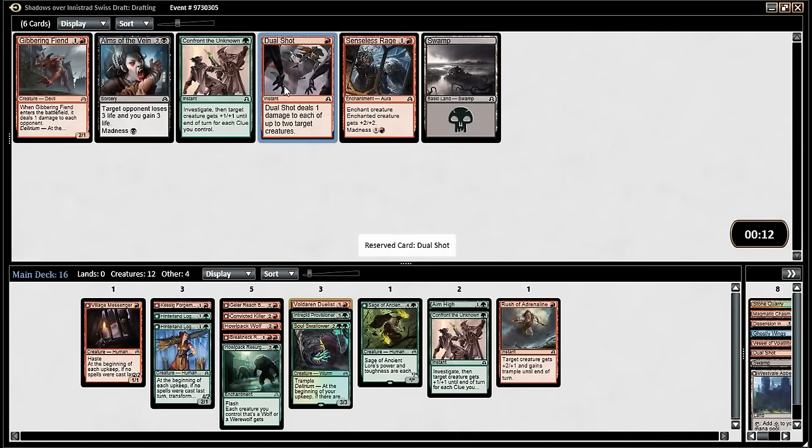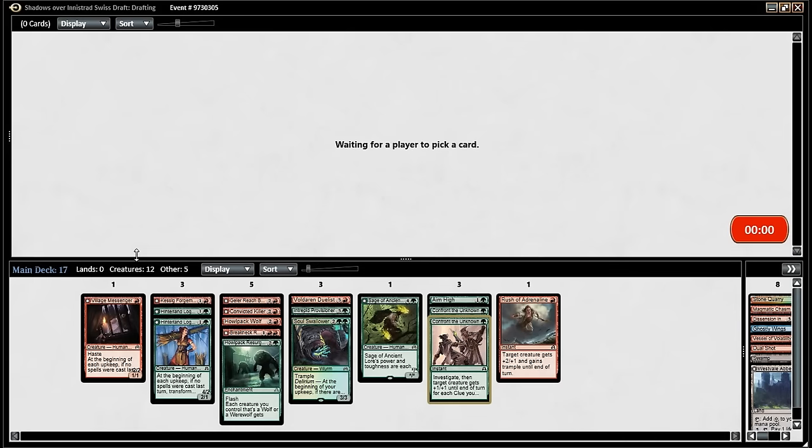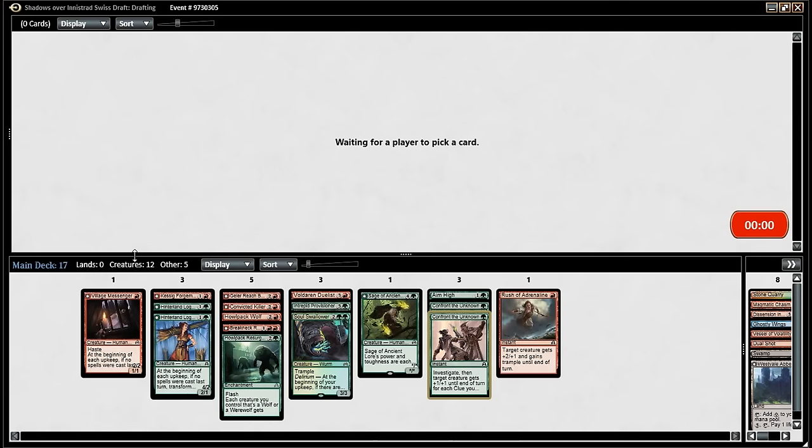I don't want more than one dual shot I think. I don't even know if I'm going to run the first Confront the Unknown. If it's our only clue card I don't want to run the first. I don't even want to run two confronts as the only clue card. I would have taken the Gibbering Fiend there — but I don't think we're playing it. I've been underwhelmed by Gibbering Fiend; we're unlikely to hit delirium. It's just two damage when it enters — maybe that's not good enough. It's not a wolf — no synergy.